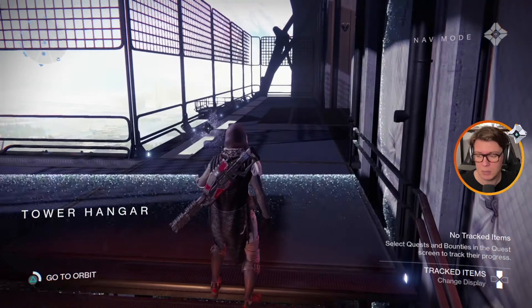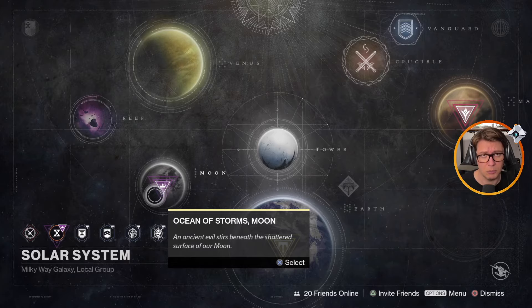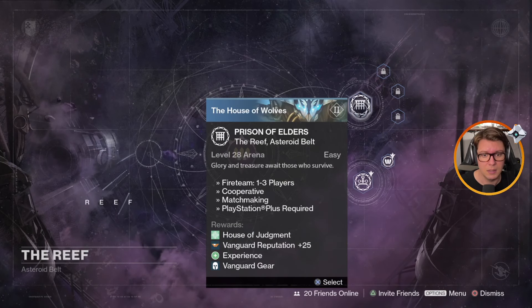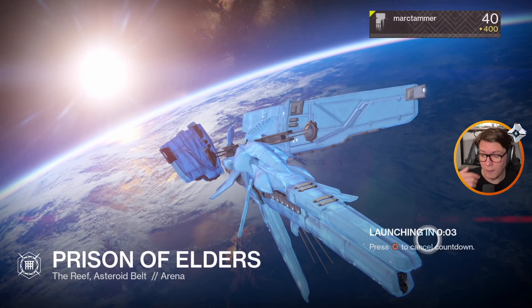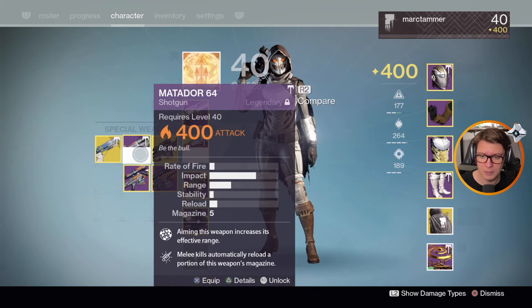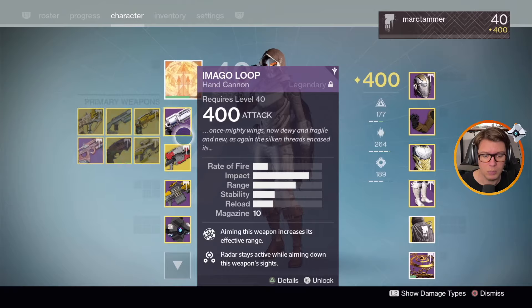Let's go take a look and see what we can do with the Prison of Elders. I don't know if it'll even work — it'll probably either put me in a solo session or I'll have to wait for people to join. The Shadow Thief strike is one of a handful of strikes that were redone for D1 in Year Three. There it is — Taken King, House of Wolves, Prison of Elders, Level 28, Oryx's Grudge, forever... Skull Loss's Revenge. So this is the one that's locked. Let's see if we can just do some Prison of Elders stuff.